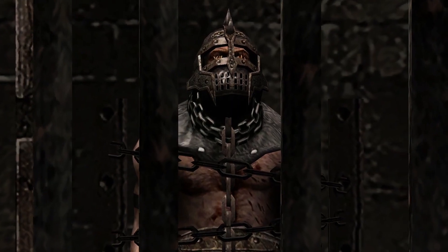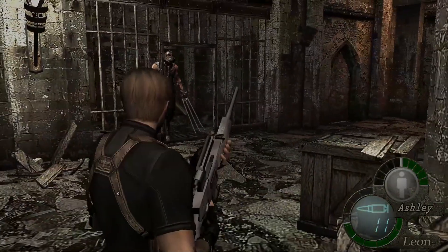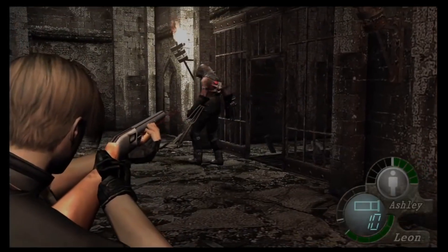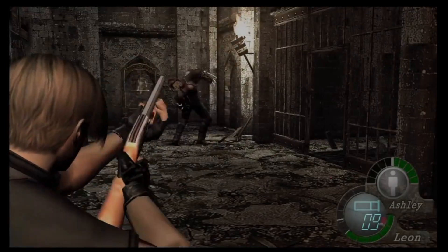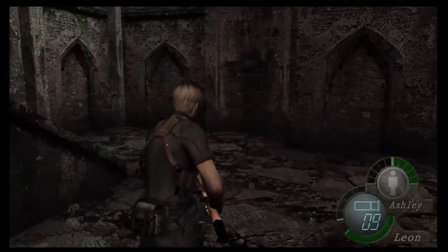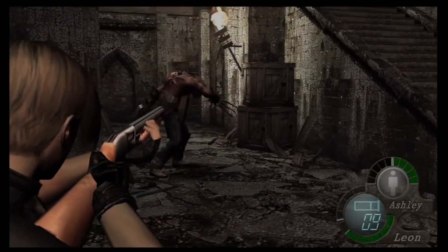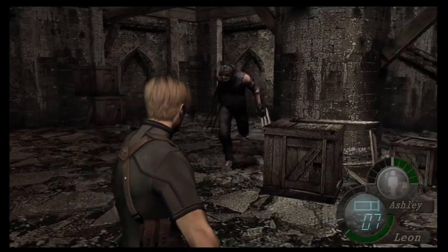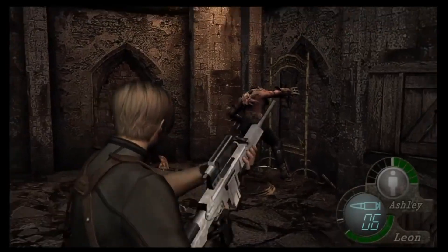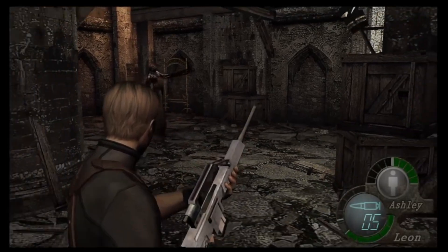We now come to one of the more popular enemies: the Garrador. Capcom should definitely include the Garrador in the remake. There's not a lot of changes needed — just a slight redesign and HD graphics. I do think they should keep the mechanic where it relies on sound to detect you, and where its claws can get stuck in the wall so you can take potshots at the Los Plagas on its back. I really hope they recapture that terror of desperately dodging the Garrador's claws as it swings haphazardly trying to lop off your head.